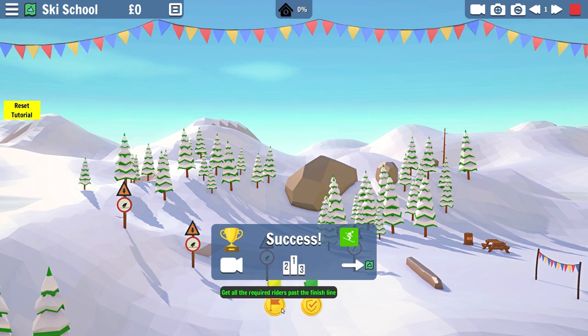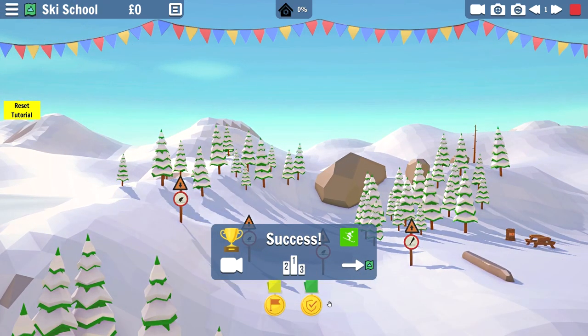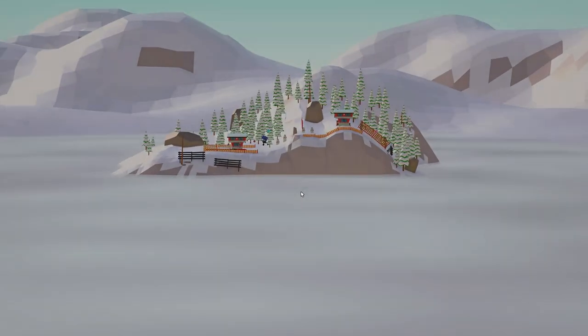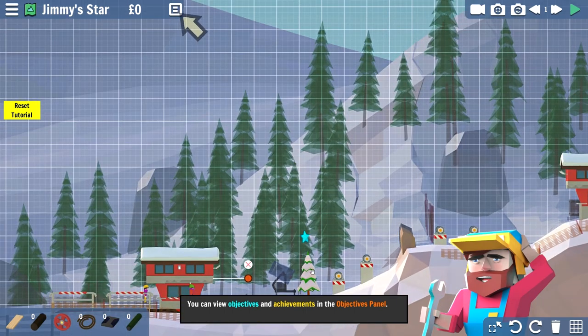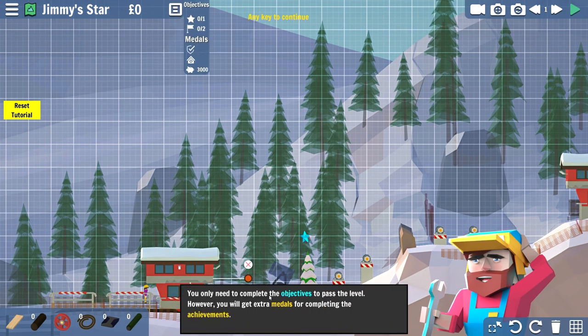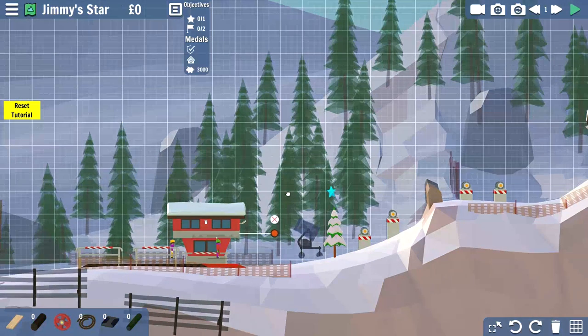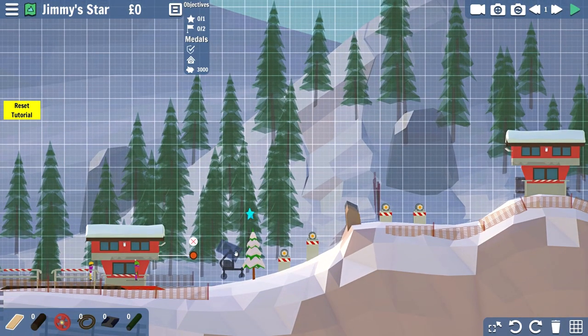I'd like to clear that a little bit better but I didn't jump it very well. Can I go again? Get all the required riders past - complete the level without killing anyone? That went zero to a hundred real fast. So apparently I've got to handle both the skiing skills and the building. You can view objectives and achievements up here - there's medals and stuff. You only need to get the objectives to pass the level but you get medals for completing achievements.